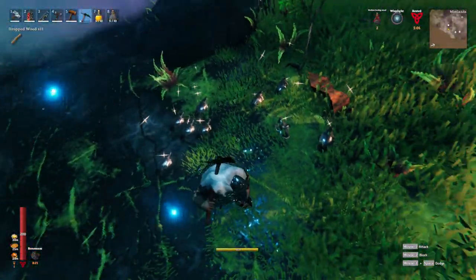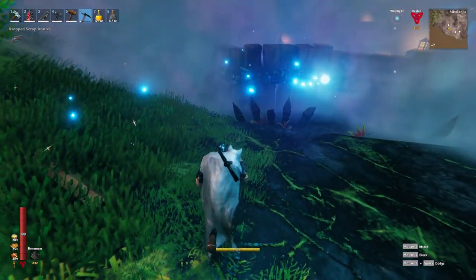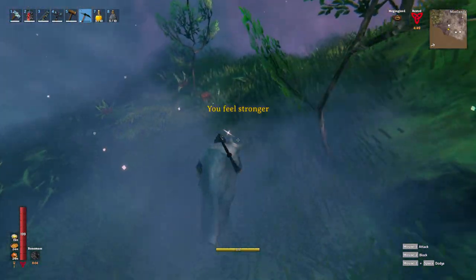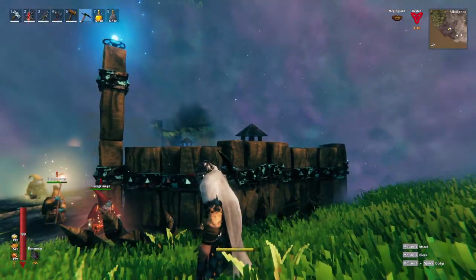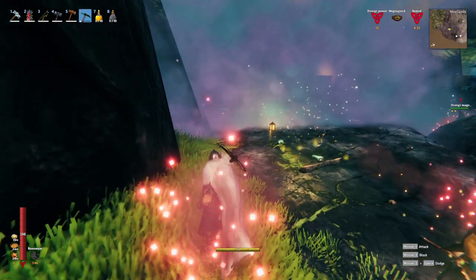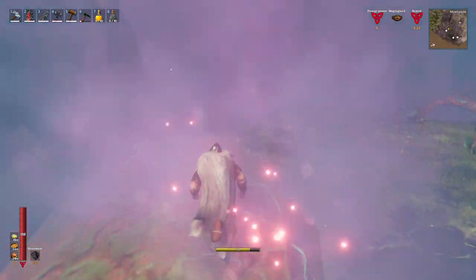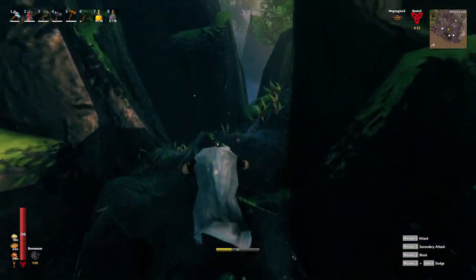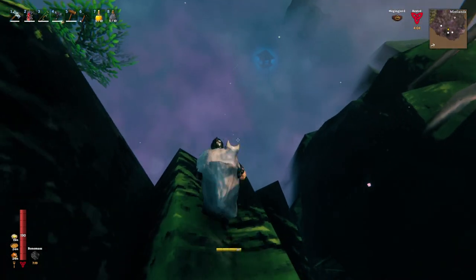Let me throw out some wood. I'm carrying too much. Oh I see why — I'm wearing the wrong belt. Let me put my megingjord on. Come on, kill these dwarves dude! They're all healing — let's get out of here. I really want to catch up. That wasn't a lot of iron so I'm going to stick with the crypts for iron. Twelve iron isn't bad but I think I'd probably do better in the crypts.